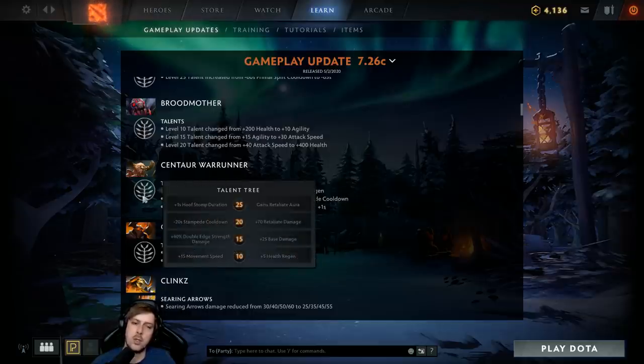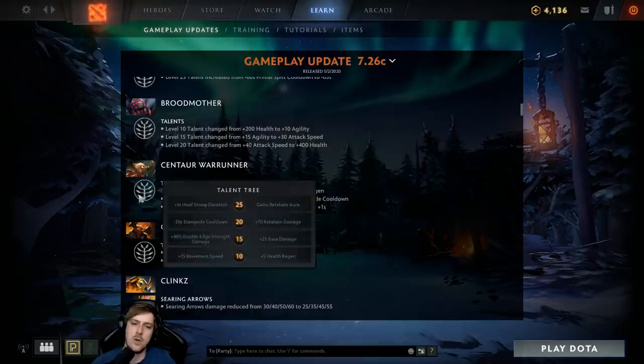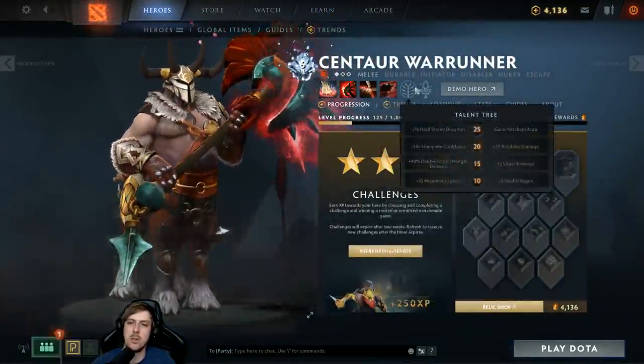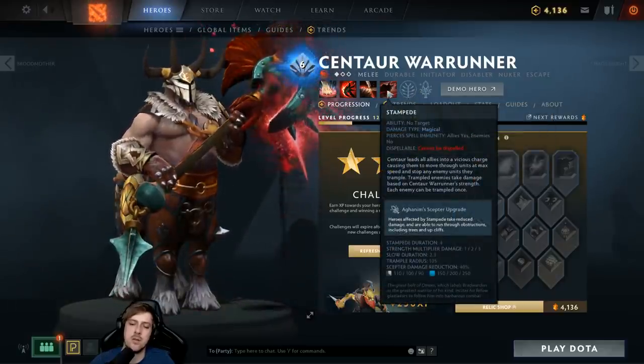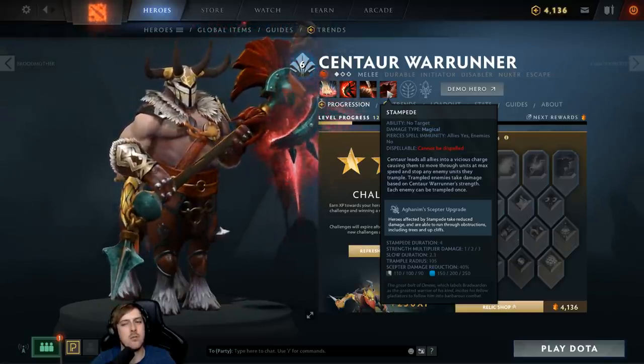Centaur is getting a five health regen talent at level 10 — big fan of this. The evasion talent was a small percentage and not worth it. The regen could allow Centaur to buy items that aren't as regen-heavy, though Vanguard and Pipe are still great. The level 20 talent change from 16 strength to stampede cooldown reduction puts Stampede at 70 seconds — that magic area where you basically feel like you get to use your ultimate every single team fight.